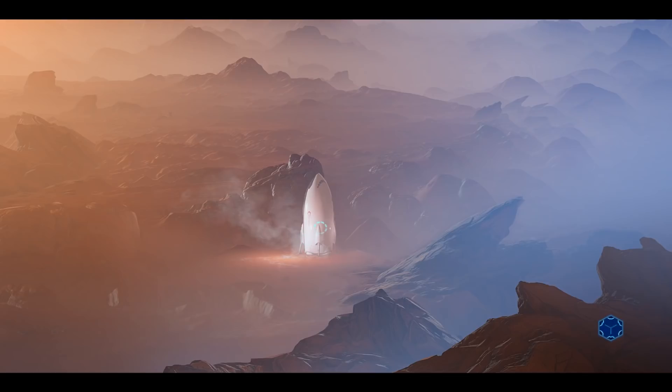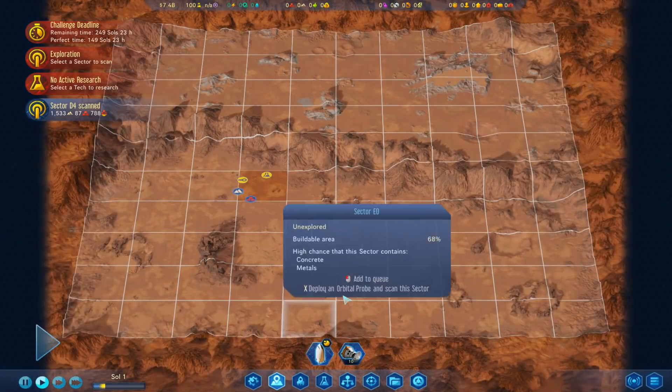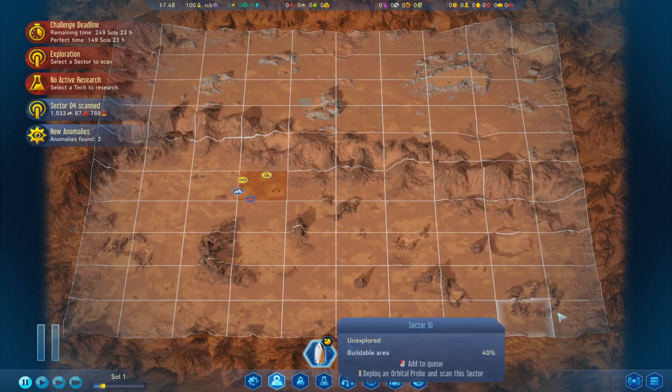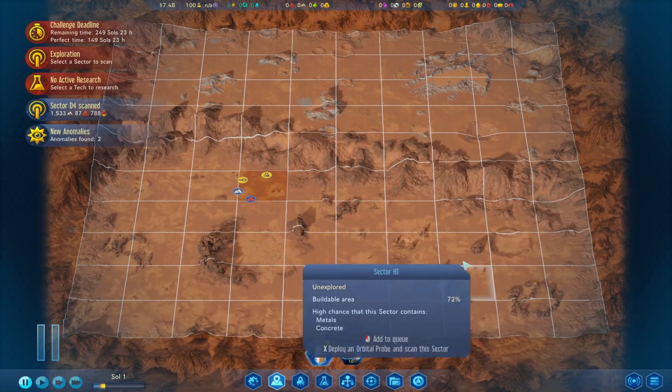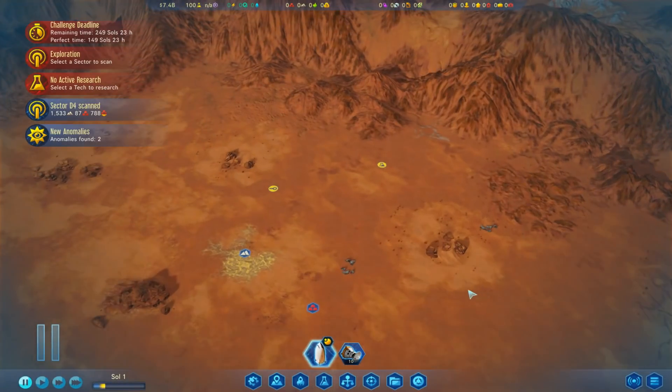I've got to say I am kind of excited by this challenge. I had a little look at this before I started just to see what the setup is. It's pretty cool. We start off in a nice little area - we've got about 1500 concrete, 87 metals, and there's also an underground metals deposit. We've got a couple of anomalies too. So this is where we're going to start off.